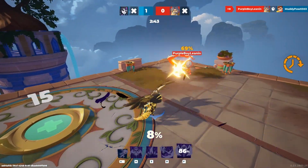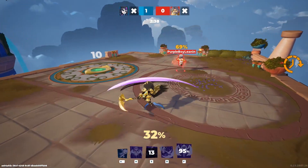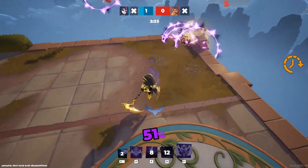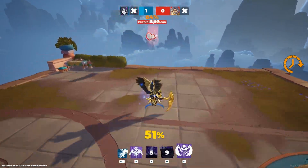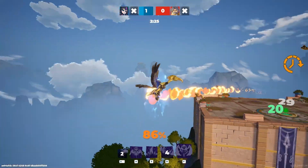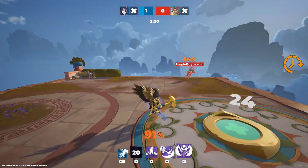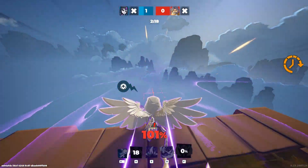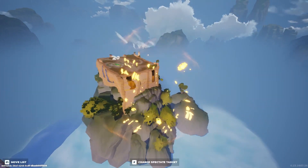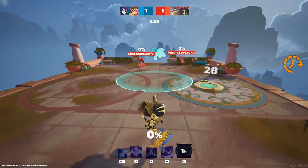Zeus is at 69%, Hercules comes in with the charge and immediately gets countered — Hercules gets eliminated. Now it's me and Zeus at 69. I missed the range, collected a bolt to my head, didn't get the interrupt. I avoid the thunderstruck but get hit with a surge. I'm getting hit with a lot of things I shouldn't be. His ultimate comes out — I dodge through but didn't dodge in time. I might have thrown the game, but I come out with my ultimate and he dodges through.